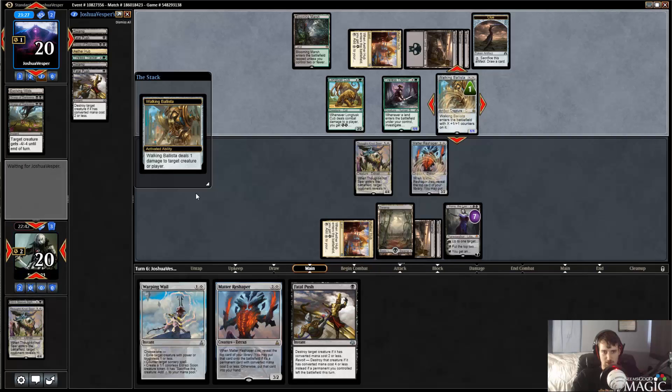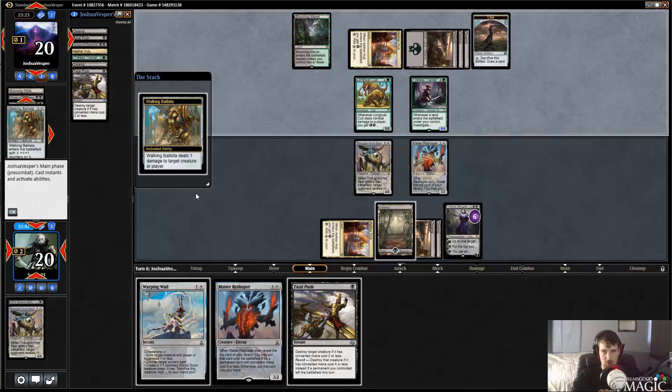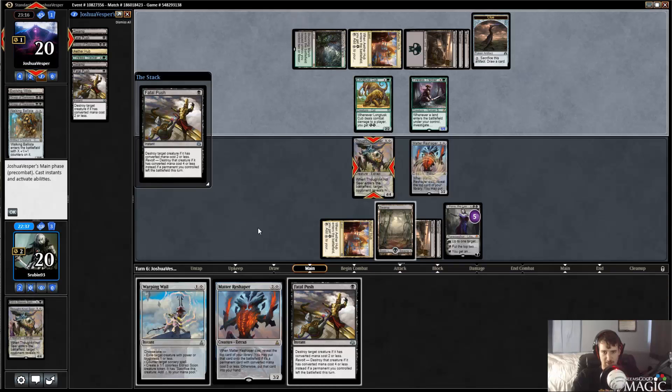They're actually going to be able to do some damage to Liliana here — incoming Fatal Push.